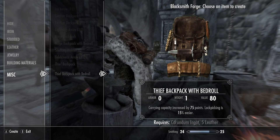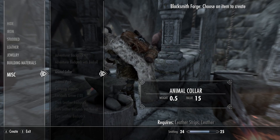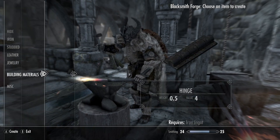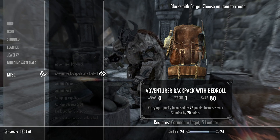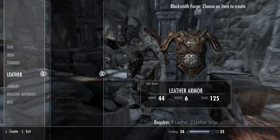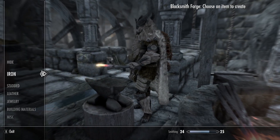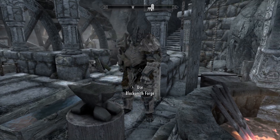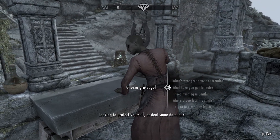Mage backpack - no. Thief backpack - no. So, probably just use the adventurer's backpack. What does it need? Corundum. Five leather. Can I make a cloak here? Anyways, let's get the five leather and the corundum first.